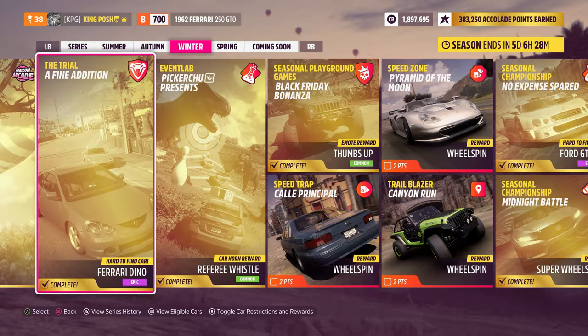When you go into The Trial with a bunch of people running X class cars, the AI will match your car with whatever PI number you're running. We had six of us — me plus five others — all in B700 cars. That's what we wanted, because the AI team had to match what we were running, so they were also in B700, not X class or R2 or R1. That's how we were able to win.